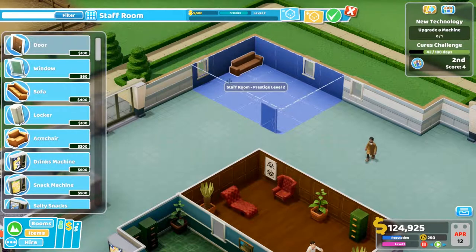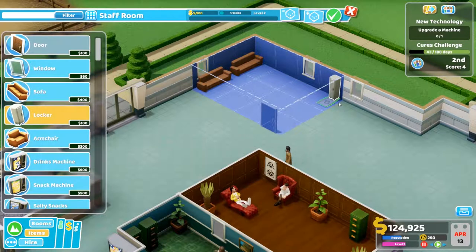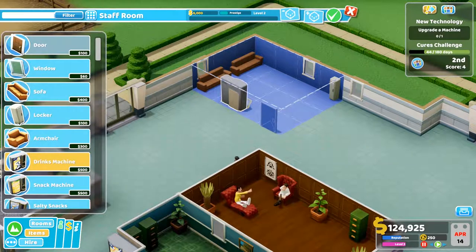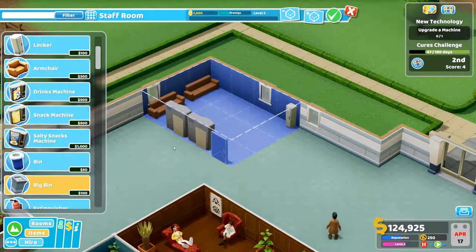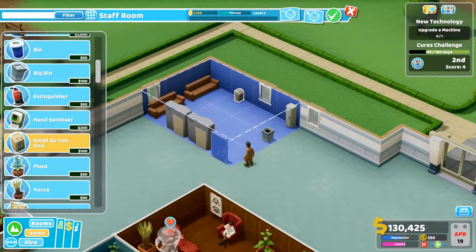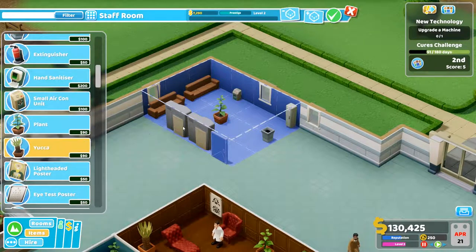Let's do that. Put the door here. Sofa — put another sofa along this wall. Let's get some drinks and snack machines. They've got a snack machine right next to it. There we go, that'll do. Big bin. Small aircon unit. Plant.